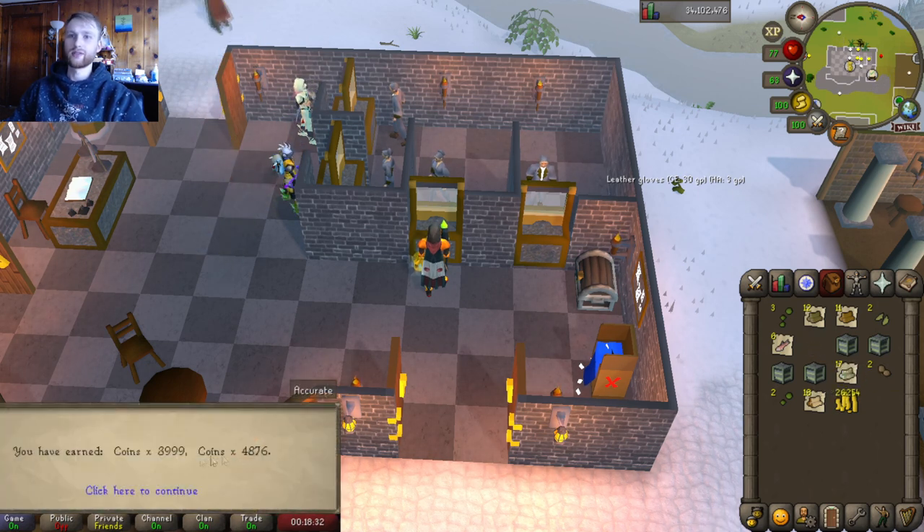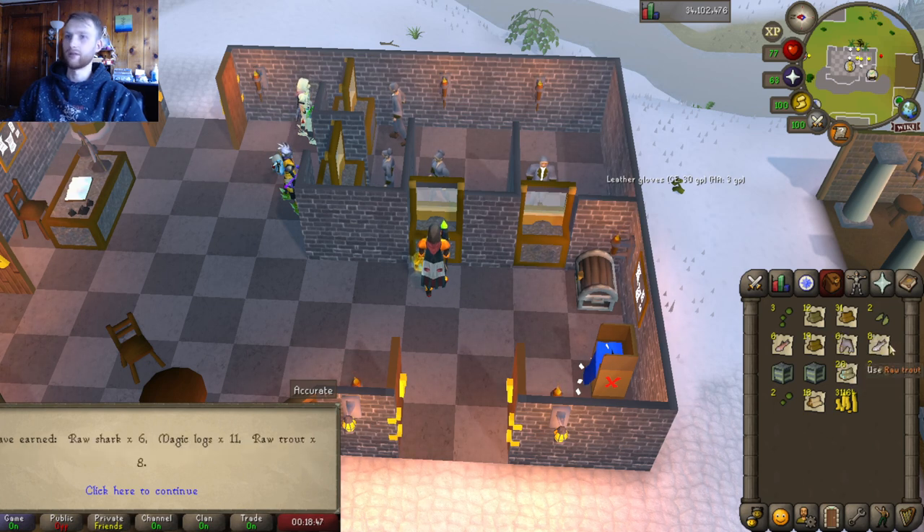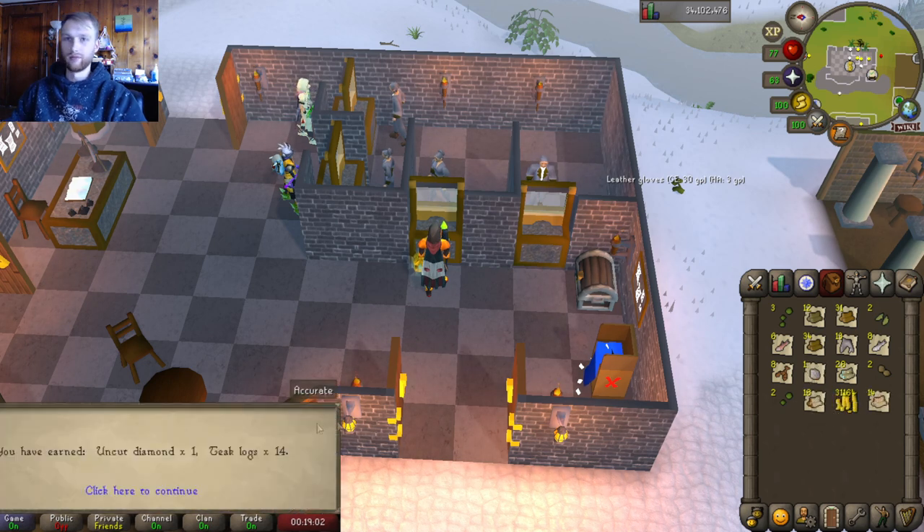About 8,800 coins total from two crates. Just under 5k coins, 19 yew logs, and 20 maple logs. Six raw shark, 11 magic logs, and eight raw trout. Raw lobster, some yew logs, and some raw shark — nice. One uncut diamond and 14 teak logs.